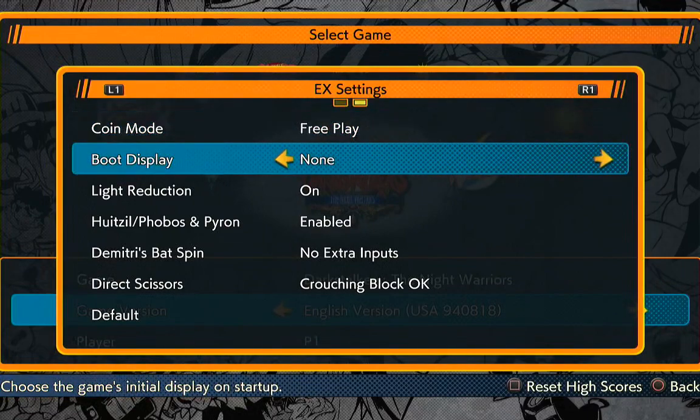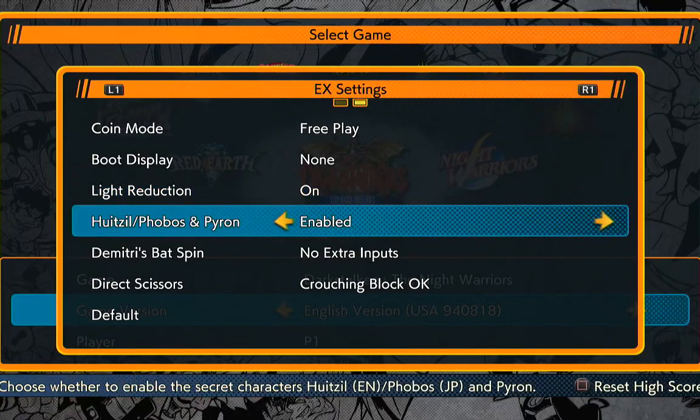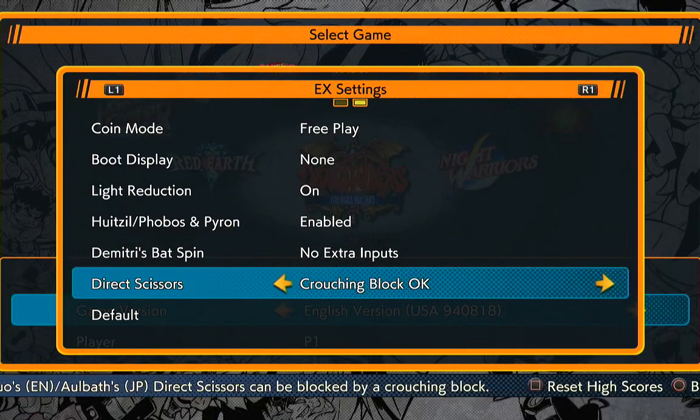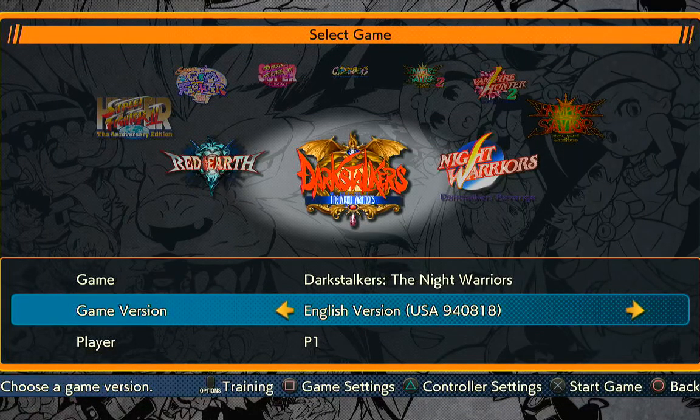Where are the other game settings? Free play, boot display — whatever, we'll need all that. Light reduction — reducing light intensity sounds good. Enable the secret characters. Choose whether to allow... I guess that might be a balance thing, because Dimitri might be unbalanced. And whether certain moves get blocked by a crouching block — sounds like a feature that got updated. Sorry, I hit the microphone; I'm playing on a different headset than usual. I was using a USB headset with a very unreliable connector, so I'm going to use my MPOW audio connector instead.